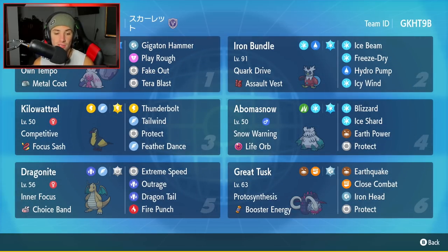Bottom left hand corner is going to be the oh so powerful Dragonite. Dragonite is going to be a beast in the ranked meta due to its Normal Tera typing alongside Extreme Speed - it can just do crazy damage. With a Choice Band, the damage stacks even more. It's got Outrage, Dragon Tail, and Fire Punch for its other three moves, and Inner Focus as its ability to protect it from Intimidate and Fake Out flinches.